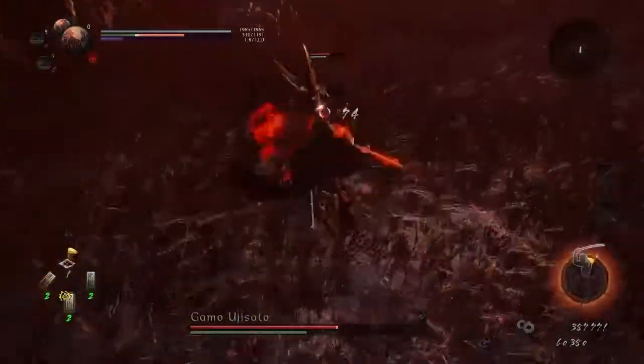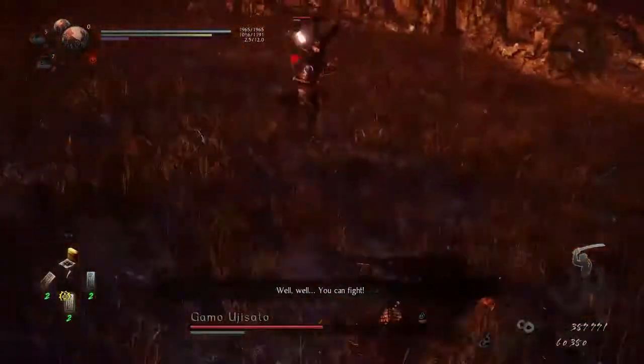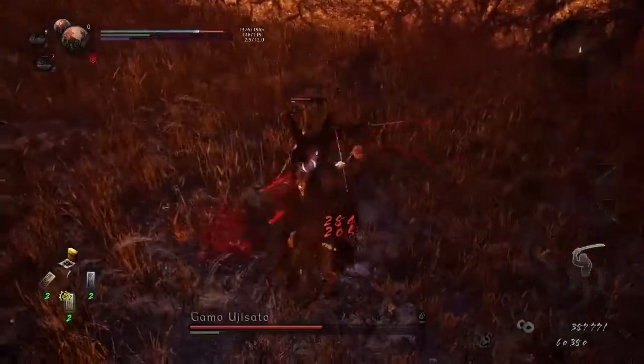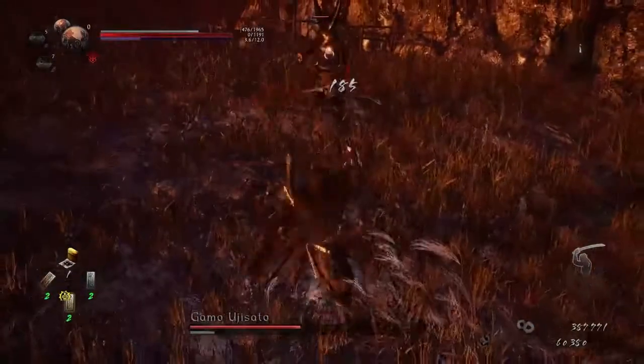Items I generally recommend for this boss are the fire talisman and barrier talismans, so that you can keep up with the speed of this boss. If you don't have barrier talismans, you can use sacred water instead, as it also dramatically increases your ki recovery.